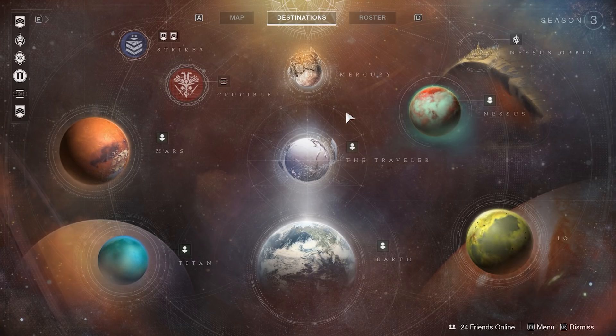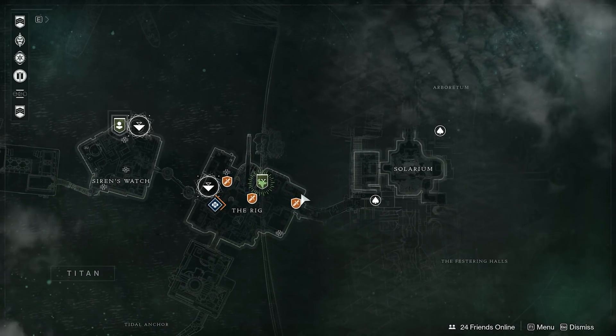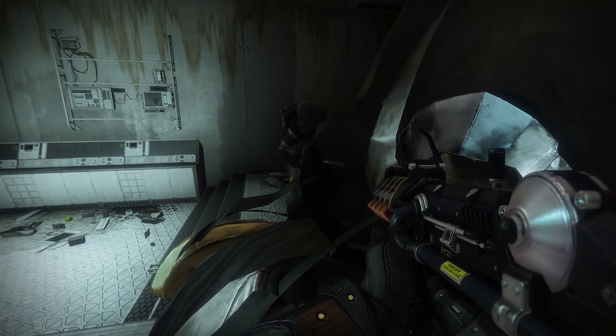Anyways, moving on — this week Xur is on Titan. You can see I am there; he's in the Rig and he's got some really good items today, so let's check him out. A lot of really good items actually.